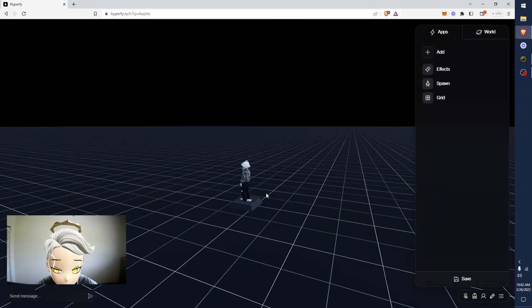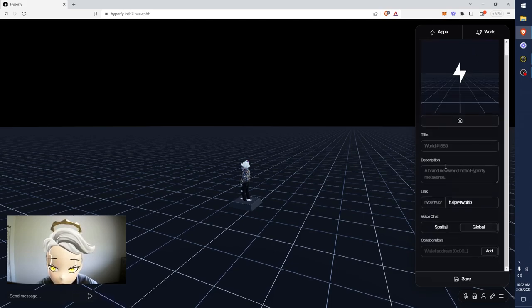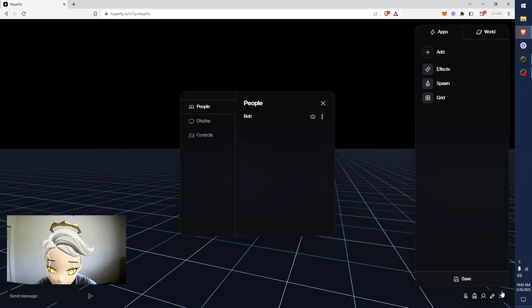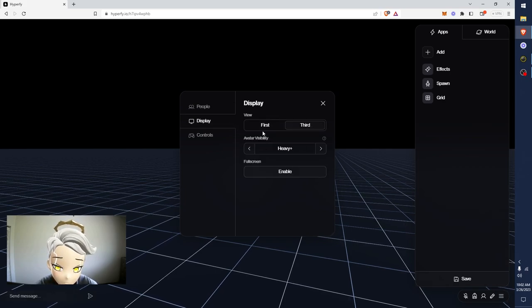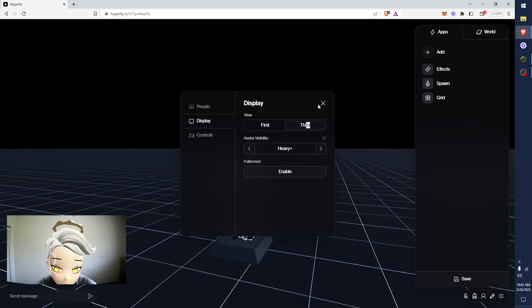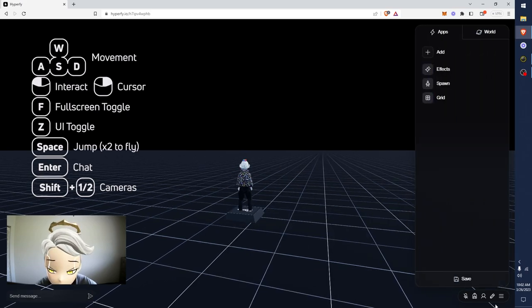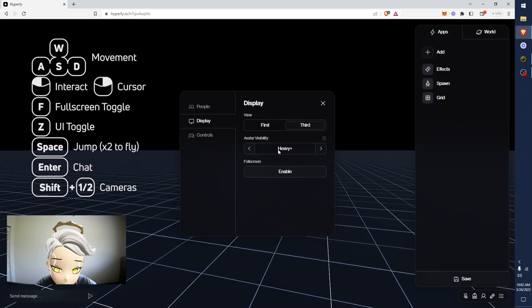So you can very quickly get to this admin panel, which shows you your apps and the world settings - like the name, world description, the link, et cetera. And then finally you have this little sidebar here which just shows the people in the room. This is your first and third person view - the shortcut key for that is also the scroll wheel. If I scroll, I go first and third person.